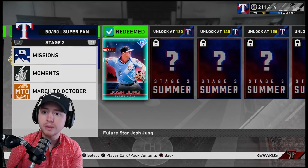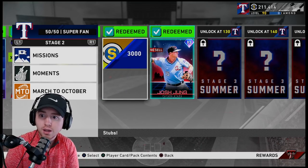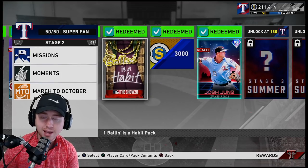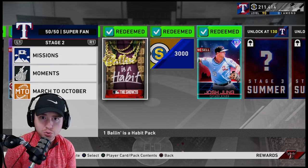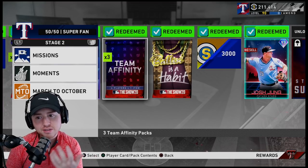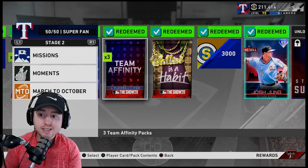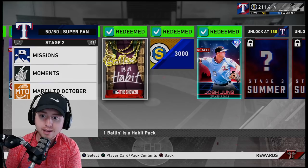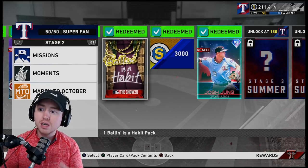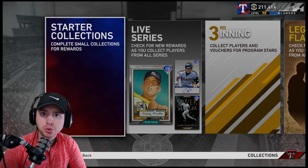Strongly recommend against buying packs on the market if you're trying to build a stub count — never buy packs. But take the packs you get for free and cherish them. Including the 9,000 stubs per team, valuing each Team Affinity pack at 1,500 stubs and each Ballin' Is a Habit pack at 5,000 stubs, you're getting a total value of 960,000 stubs for completing every Team Affinity to 120. That's almost a million stubs worth of value — don't overlook these.